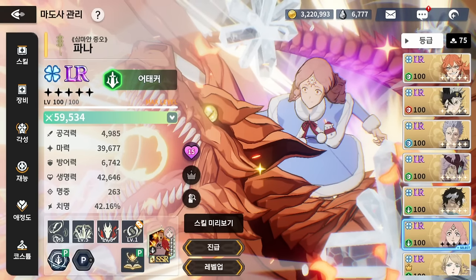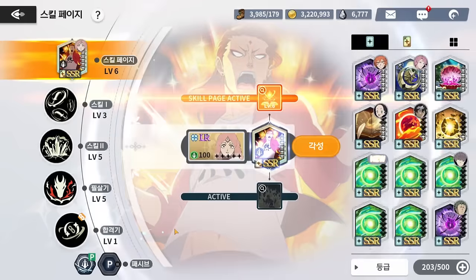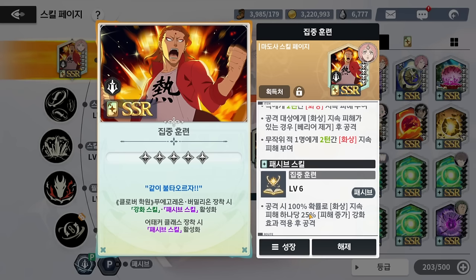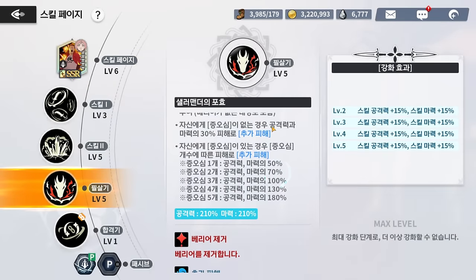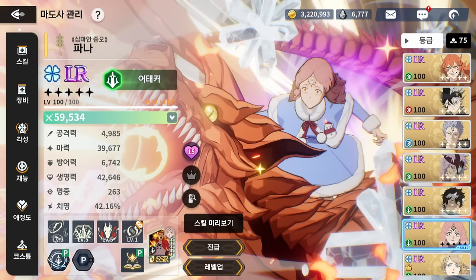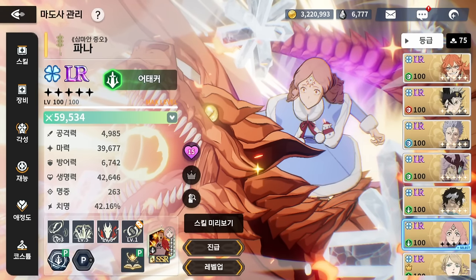Now going to the green team. We're using Fauna with her skill page alongside Mario. The reason this works is that Mario applies burn every time she gets hit, and for every burn stack Fauna has a 100% chance to gain a 25% damage increase — so that's a 75% damage increase for Fauna. She already has a max of 390% scaling with five hatred stacks, usually around 280% per unit, now boosted by 75%.